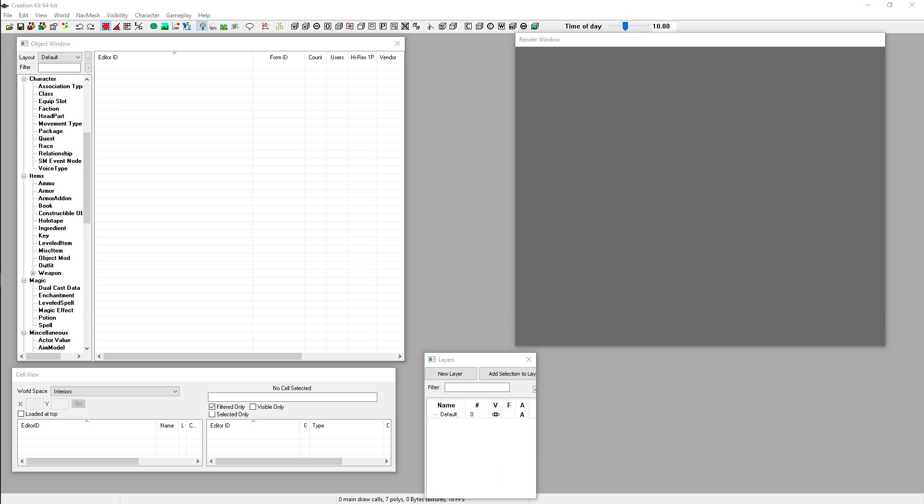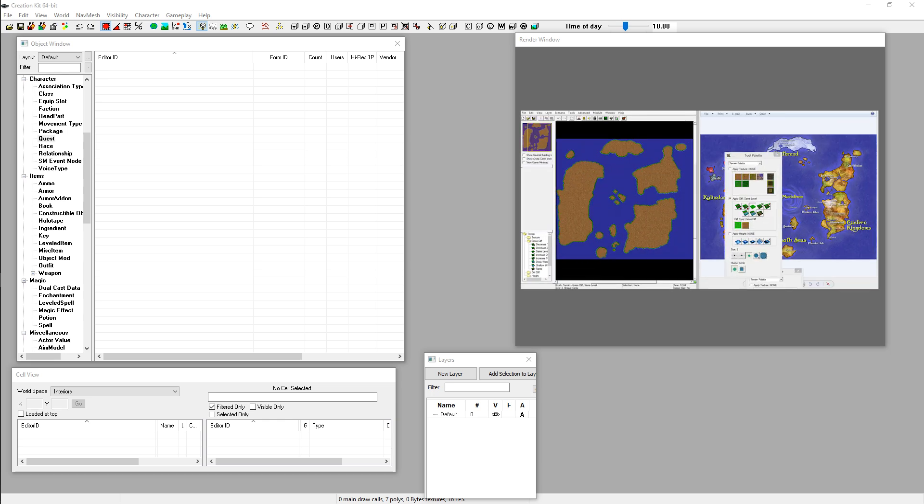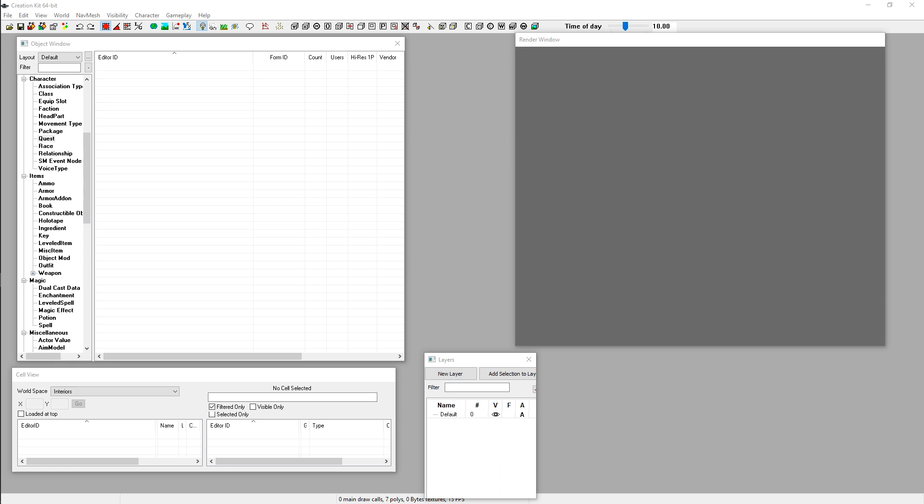The first thing that's going to happen is you'll roll into the Creation Kit and it's kind of intimidating because it doesn't look like anything you'd expect. It's not like a Blizzard map editor, where you start with a map and a palette and can just drag and place items. With the Creation Kit, it's not quite that user-friendly up front. I'm going to show you some of the basics — how to load up files, how to save them, how to find your old files — and then I'll teach you how to do some basic edits so you can start playing around.